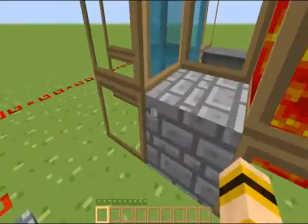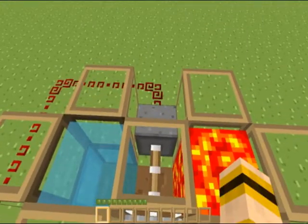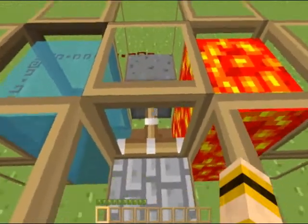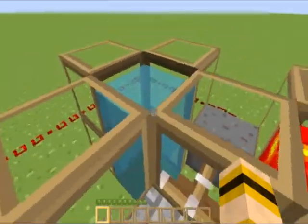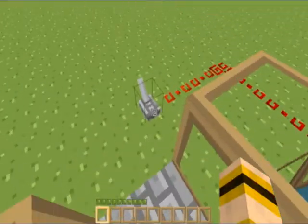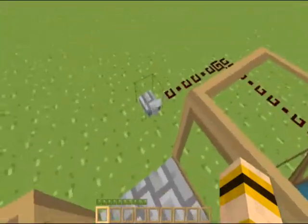When you press this lever, when this piston pushes out, it holds off the water and the lava. And when the lever is pulled, they combine to make cobblestone.